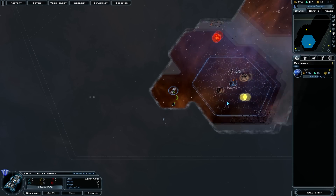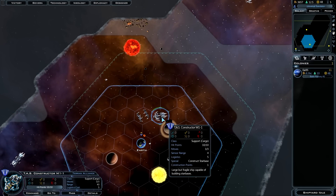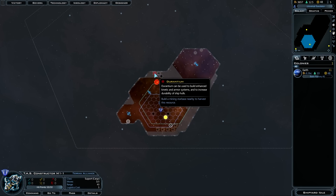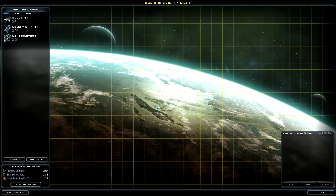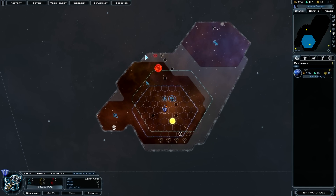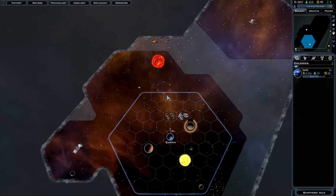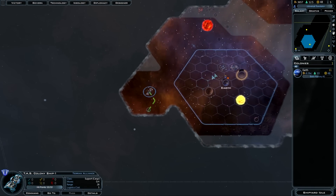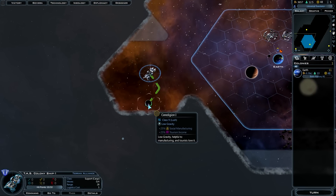We're going to colonize that lush planet. You get the first colony ship for free. We also now have the constructor. Asteroids aren't ideal, so let's go build a star base near the Durantium resource. We'll give the shipyard something to do by building another colony ship since they're useful for your economy, especially in the early stages.